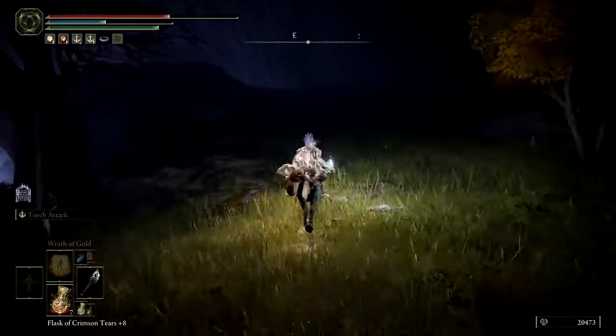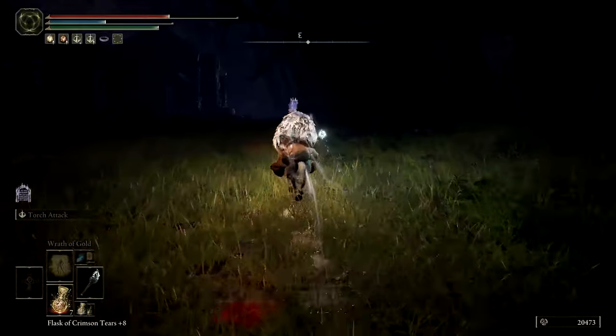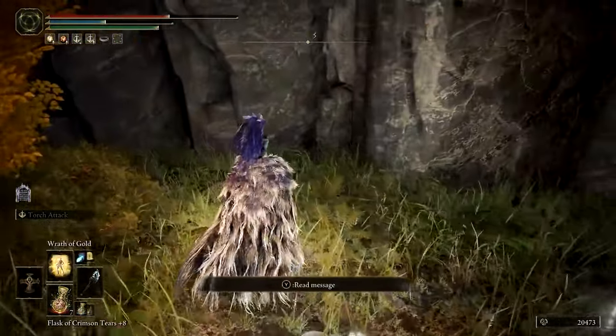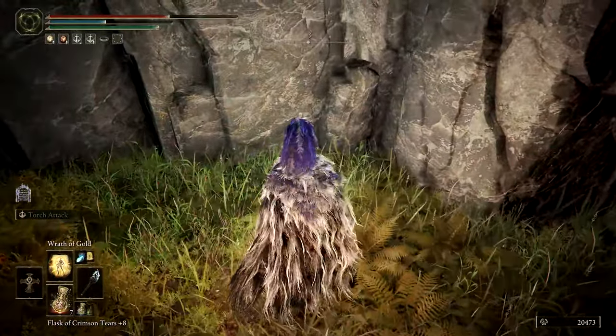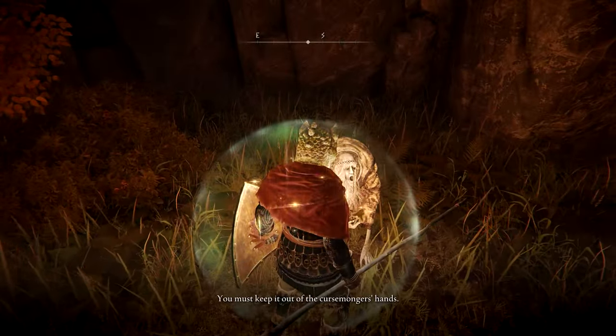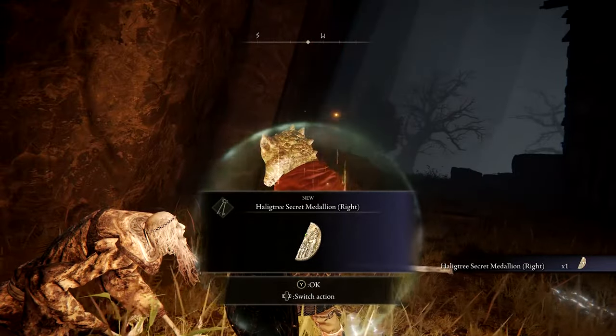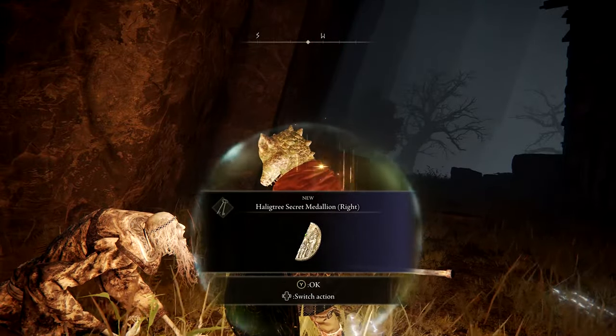Albus is just slightly east of the Site of Grace here, disguised as an inanimate object. You'll need to hit him once and only once to reveal his true form, then speak with him until he gives you the right half of the Halogtree Secret Medallion. He should also give you a lead on the whereabouts of the Medallion's left half.